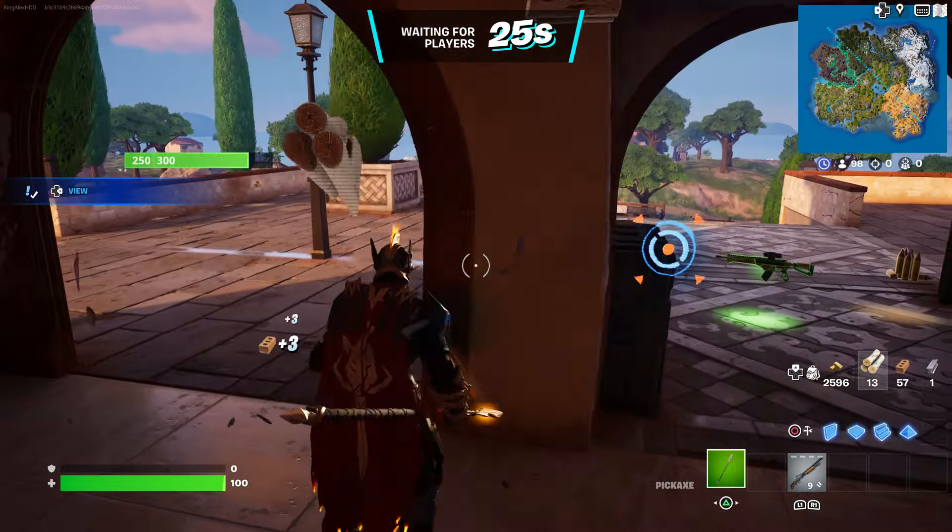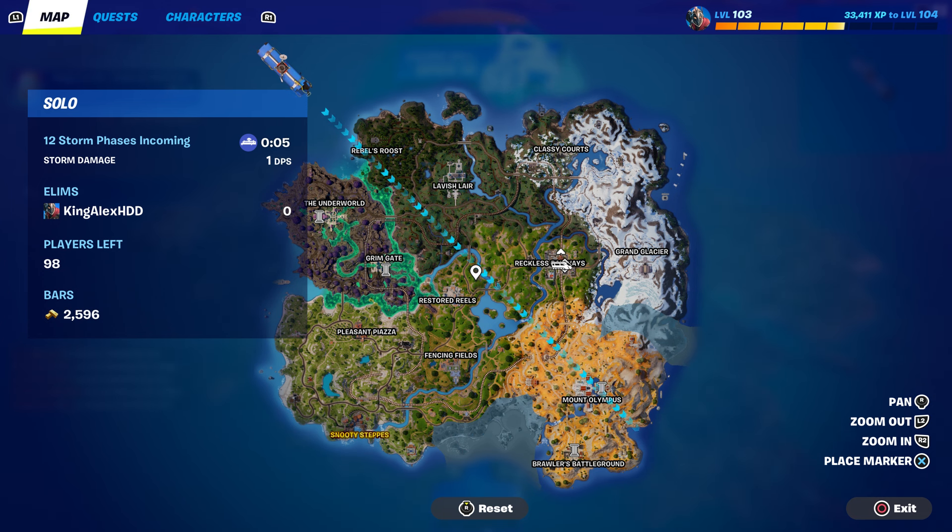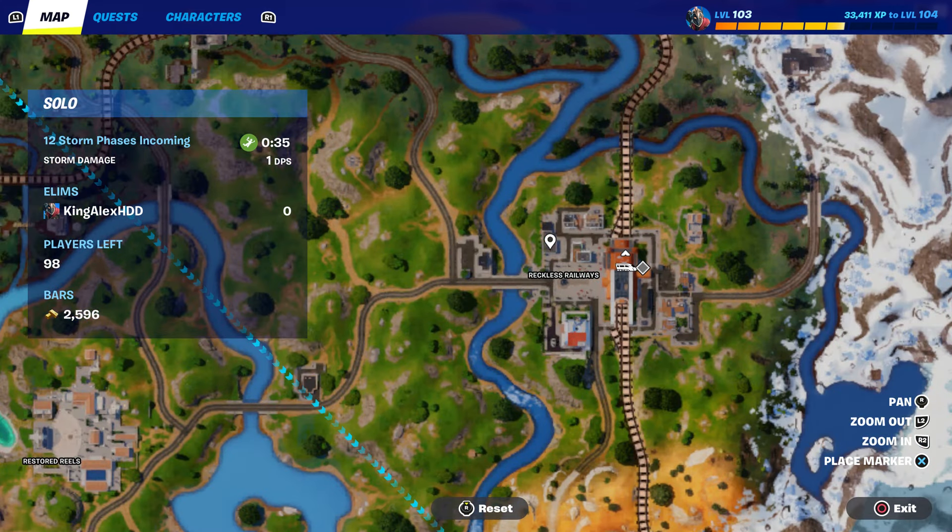Once we do spawn by the Battle Bus, thank the bus driver by pressing down on the D-pad. After that, go to Reckless Railway right over here — I'll put a waypoint there so you guys can go right there.